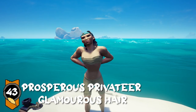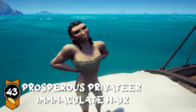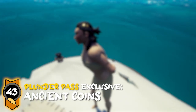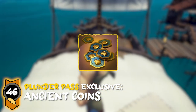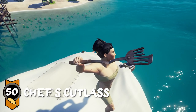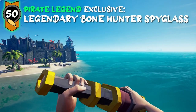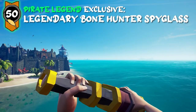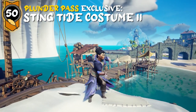At level 43, you're going to get the Prosperous Privateer glamorous hair and the immaculate hair, and with the Plunder Pass, you're going to get some more ancient coins. At level 46, with the Plunder Pass, you'll get some more ancient coins. At level 50, you're going to get the Chef's Cutlass, which looks awesome in-game. For Pirate Legends only, you'll get the Legendary Bonehunters spyglass, and with the Plunder Pass, you'll get the second Steamtide costume.